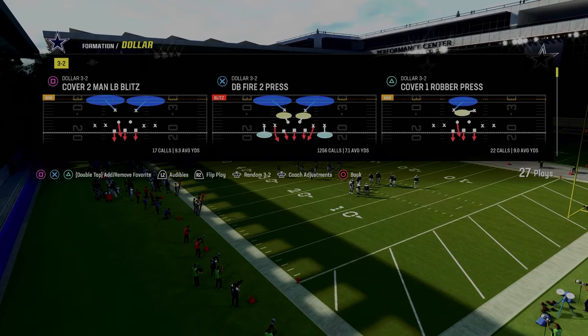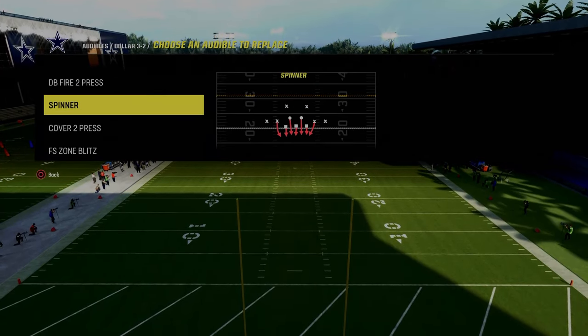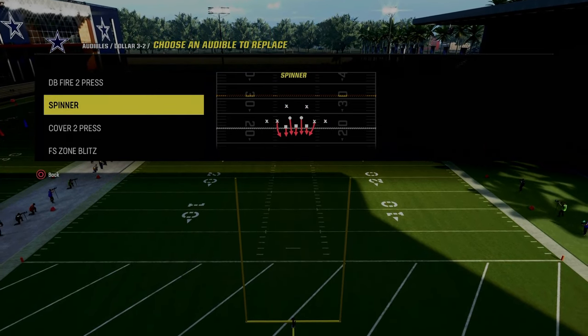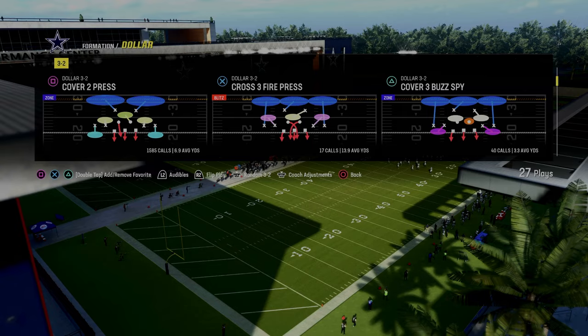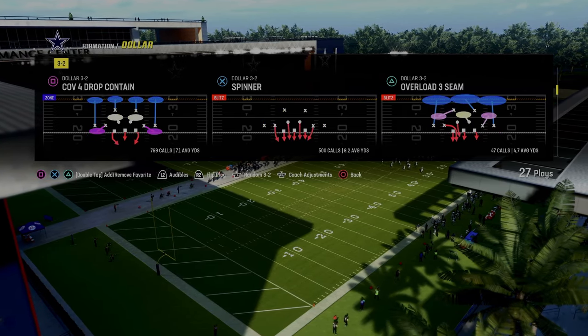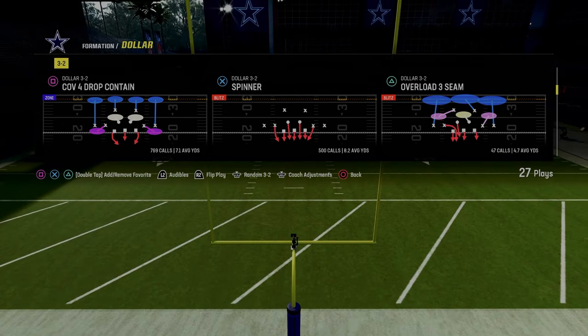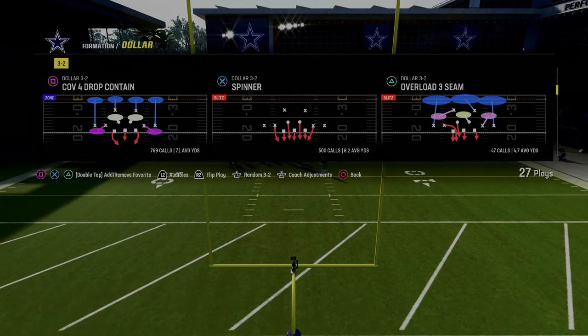For audibles, you're going to have DB Fire 2, Spinner, Cover 2 Press, and Free Safety Zone Blitz. These are the audibles I would recommend. You would think that I'd want to come out in cover four drop every single play, and I'm going to talk about why I don't come out in that — what I do instead is actually better.